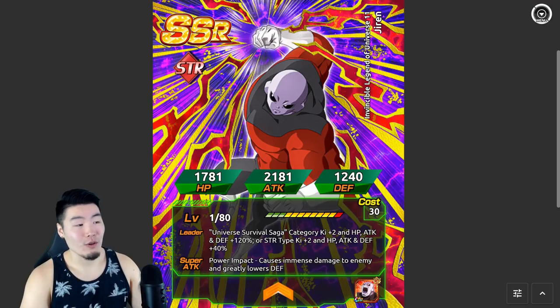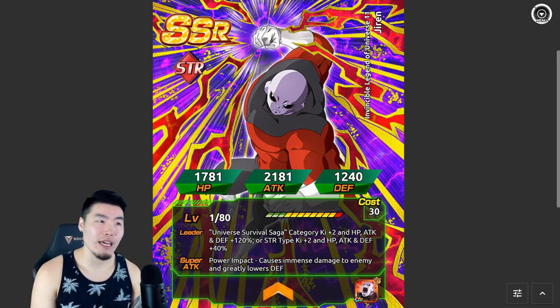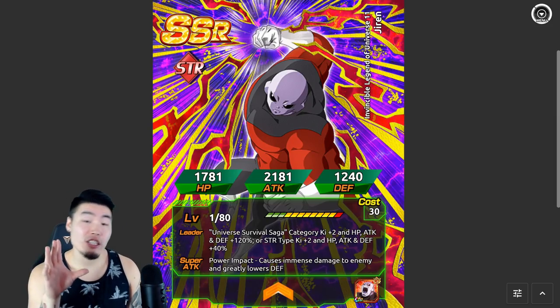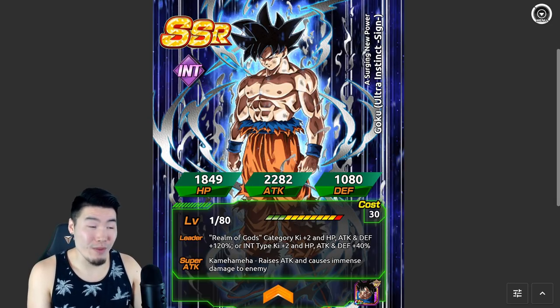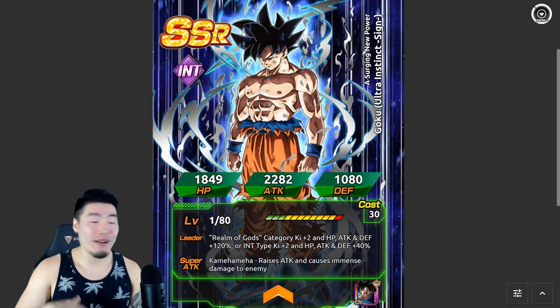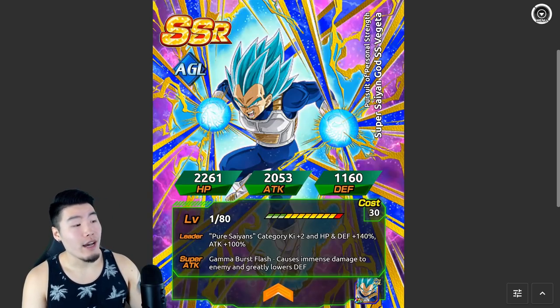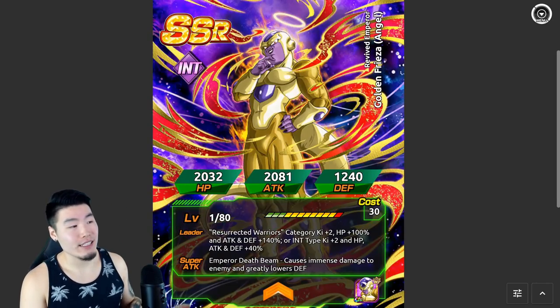Number three is STR Jiren, who we actually have not seen for a little while on Global. I think the last time he came back was during the four-year anniversary, the last time he was featured on a Dokkan Fest banner. Number four, we have INT UI Goku — it just makes sense to throw him in there. I know he is quite old at this point, but he's still the only Dokkan Fest UI Goku we have in the game. We are long overdue for a UI Goku or an MUI Goku of any kind, so hopefully we get that sometime maybe early next year. And then we have Super Saiyan Blue Evolution Vegeta, MVP 17, and last but not least, INT Golden Frieza. So those are the seven units I think will be featured on this banner.